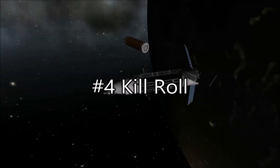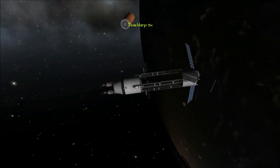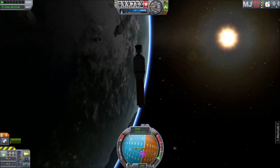Tip 4: Kill Roll. Using time warp can also be handy, as it will disable any physics that's going on with your vehicles. This can be useful to stop a vehicle that's tumbling end over end.